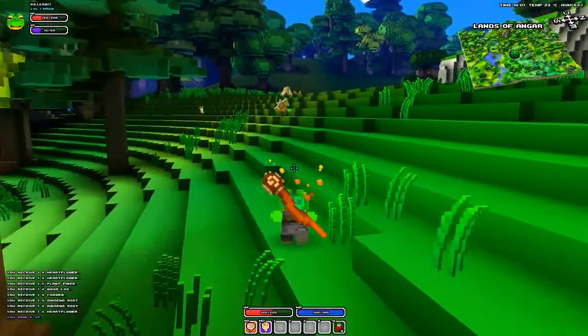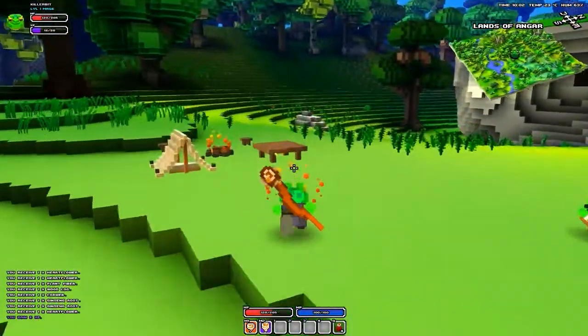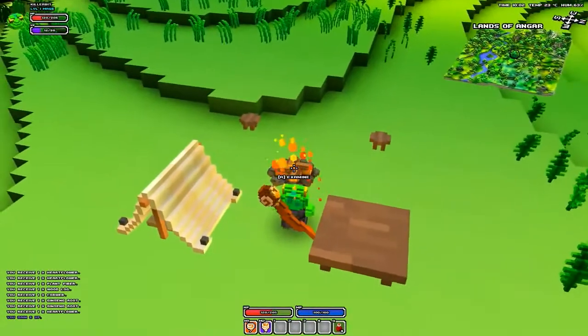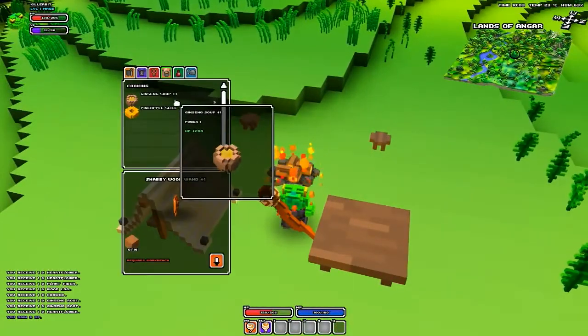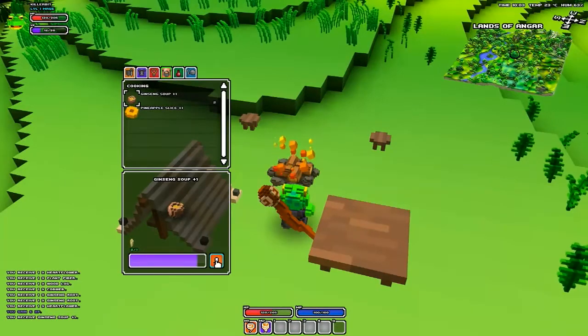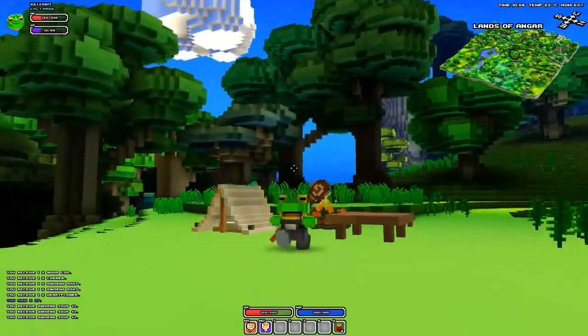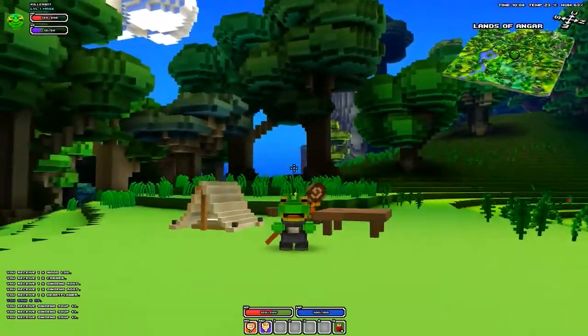Oh, here we go - campfire! I'll quickly wrap this up by showing you some crafting. Cook some food up - from that clover we can make some soup. Lovely tasty soup. I'm not going to go into Mighty Boosh, sorry. He's a happy little chap while all this shit is kicking off behind me.